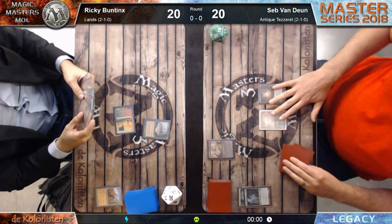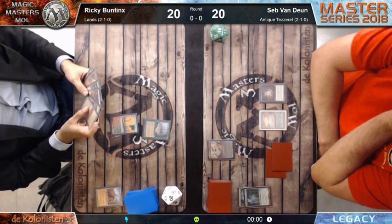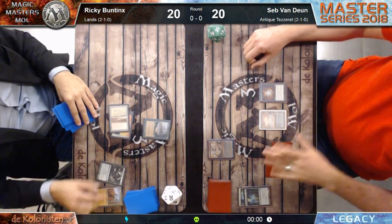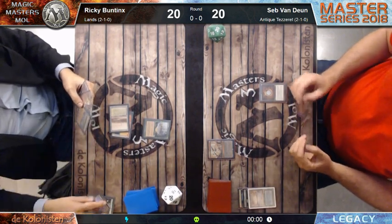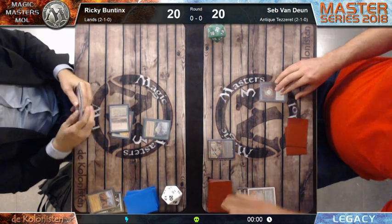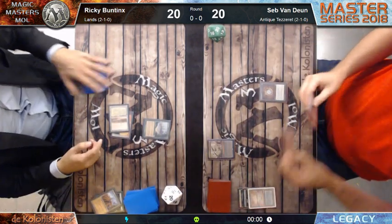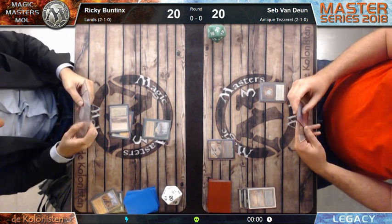Sepp has 2 mana. He has an Academy Ruins on hand, so he can take artifacts from his graveyard back on top of his library. Ricky Buntings has the Exploration, but he has a Wasteland lock already active. This could be a problem for Sepp Van Duyn - he's only playing 4 basics: 2 islands and 2 swamps. All the rest are non-basic lands. Sepp has 3 Mox Diamonds - that's important as well.